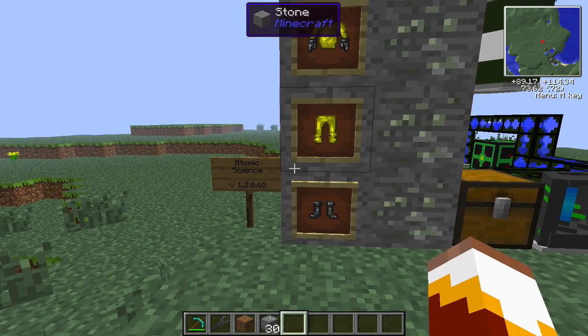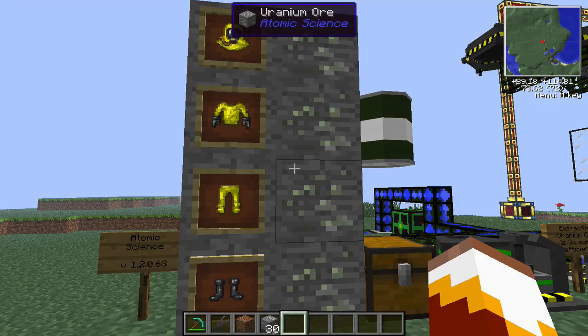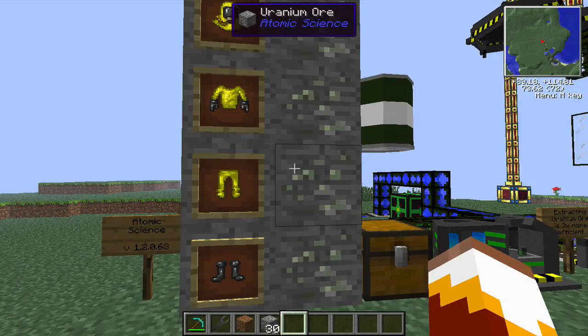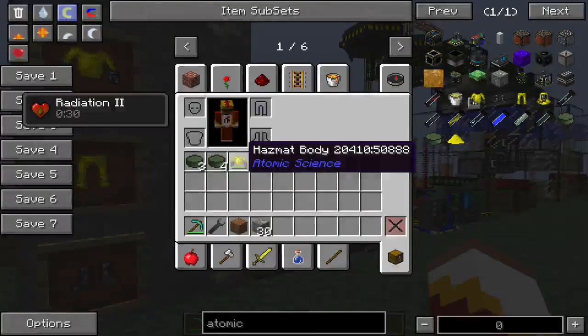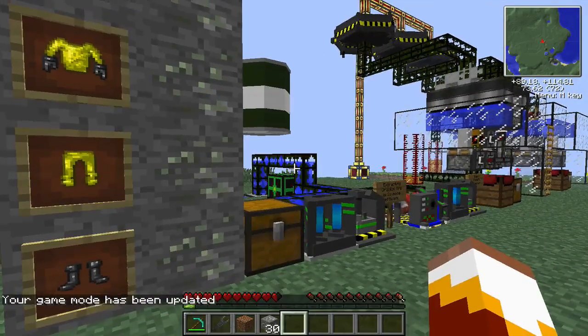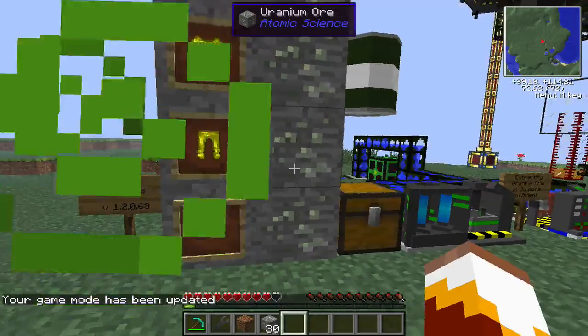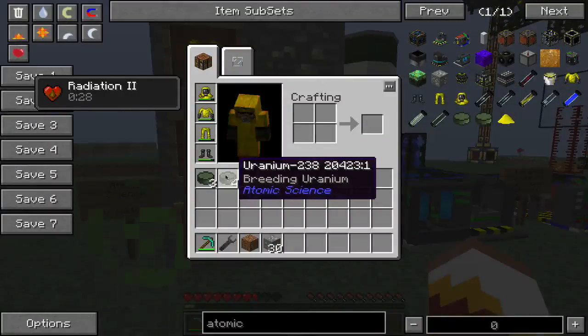Alright, we're working with version 1.2.0.63. One thing to keep in mind before you get started with any of this uranium processing is you need to wear a hazmat suit. I'm wearing one right now and you can see I'm carrying uranium-235 and uranium-238. If I take this hazmat suit off I'll immediately get radiation poisoning — you can see the little green bubbles. This radiation poisoning will stay until I put the hazmat suit back on. If I switch to survival, I'll start to basically die. Luckily I'm in peaceful so I'm replenishing my health, but on easy or normal I would just simply die. So make sure you wear a hazmat suit whenever you're carrying these two pieces of uranium.